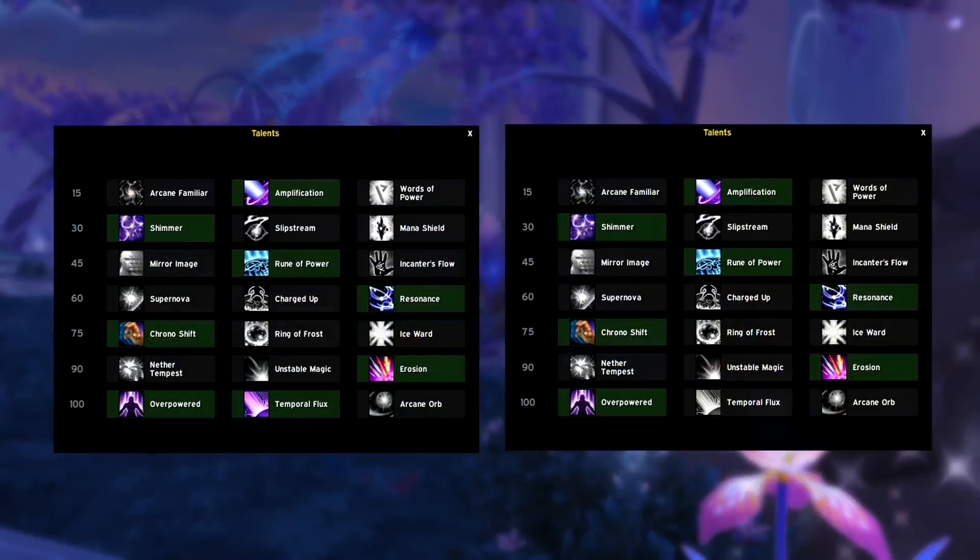Different talent builds. Here you see the different talent builds you can use as an Arcane Mage. I'm only going to go over the talents that actually impact playstyle. Tier 30: you should really learn to play with Shimmer and go for those Displacement plays. I know it will be tricky to get used to playing with Shimmer if you only played with Slipstream, but the choice is still completely up to you.